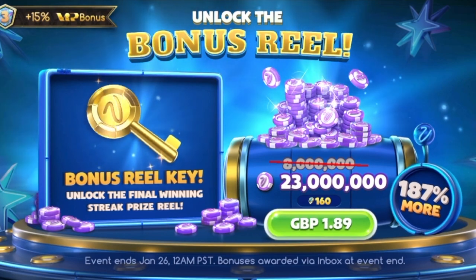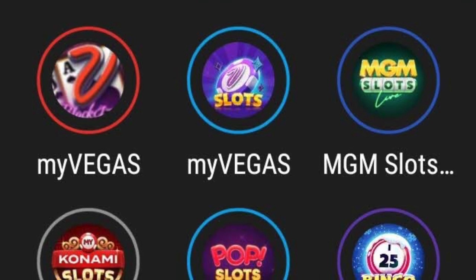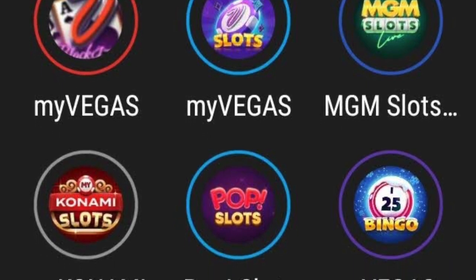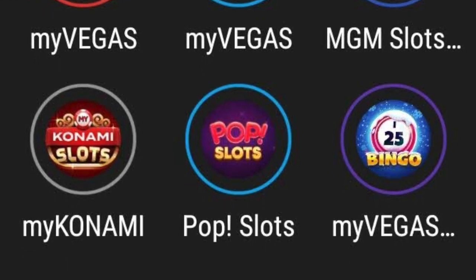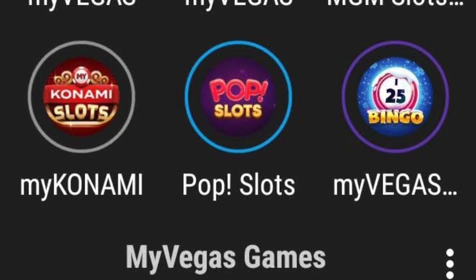There are six MyVegas Android games that can earn you loyalty points. These are: one, MyVegas Blackjack; two, MyVegas Slots; three, MGM Slots; four, My Konami Slots; five, Pop Slots; and six, MyVegas Bingo.